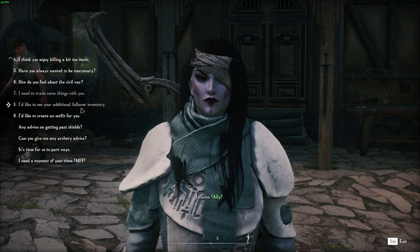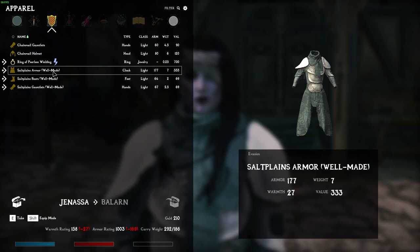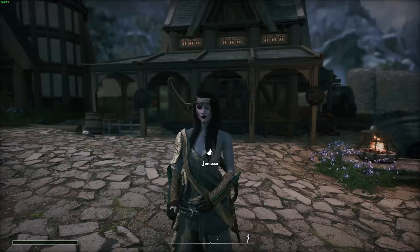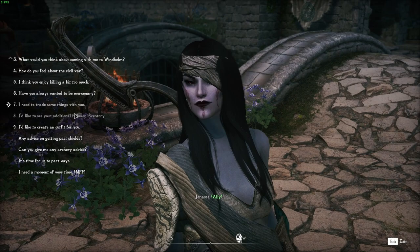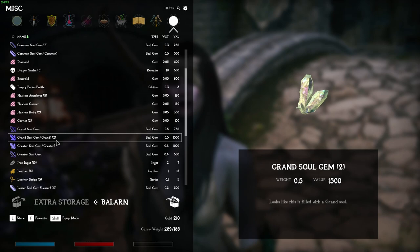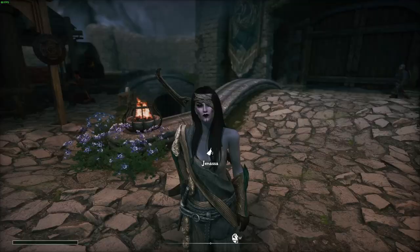I'd like to trade some things with you. I'm going to give her this — actually I can't give her that. Okay, I'm going to take this armor from her and give her glass gauntlets. I'm going to give her the full armor, and I'm also going to give her back the dragon scales. Additional follower inventory — there we go. Dragon scale, five. The rest I will sell.